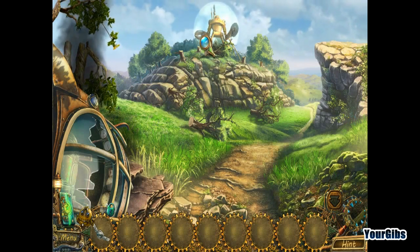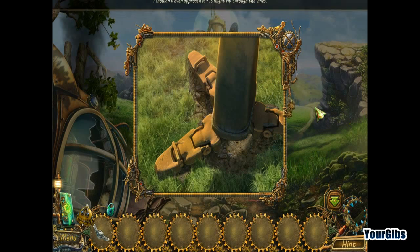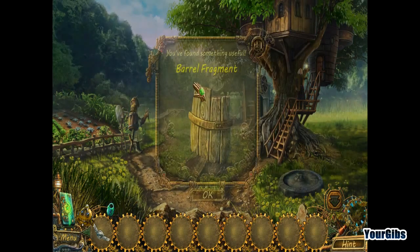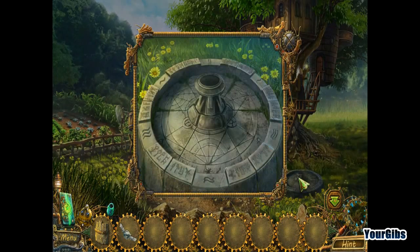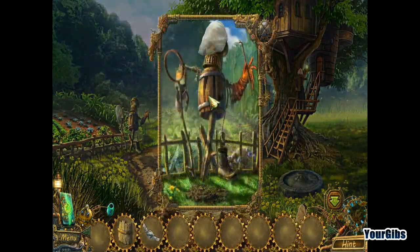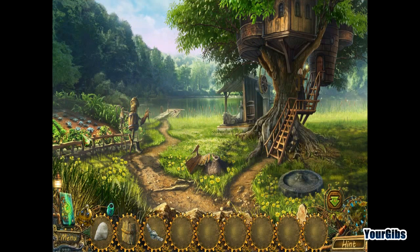I don't really see anything we can do here. I shouldn't even approach it — I might rip the vines. What a beautiful place; it's so great to be in the forest after that prison of steel. We've got ants and a barrel fragment. It's just an anthill — and I'm sure it's more than just an anthill. This is a neat fountain of some sort. This is a magical altar but something is definitely missing here.